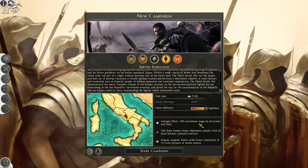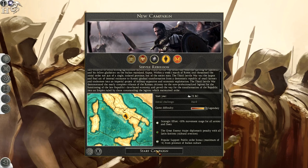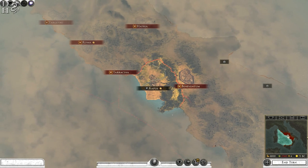We're going to put this on Legendary straight away. On Legendary, you get plus 10% movement range for all armies and fleets, a greater enemy major diplomatic penalty with all Latin factions due to cultural aversion, and popular support gives a public order bonus of a maximum of plus four from the presence of any Italian culture. Without further ado, I'm going to click Start.